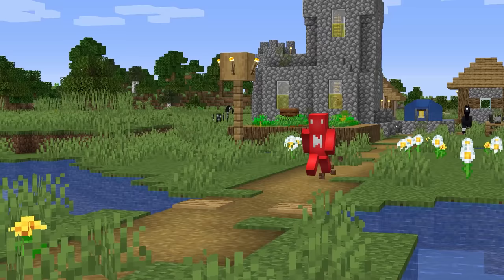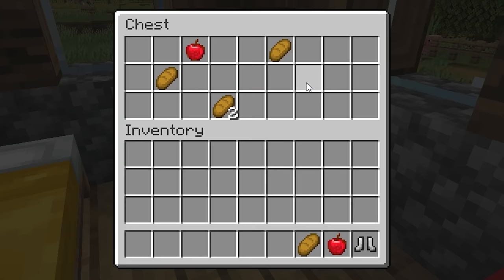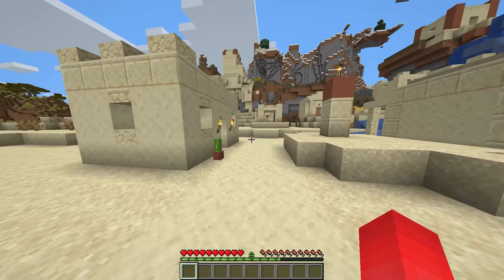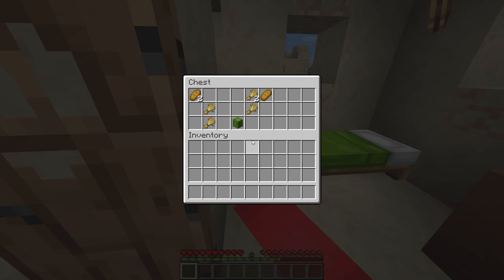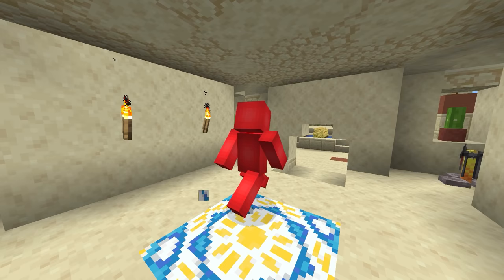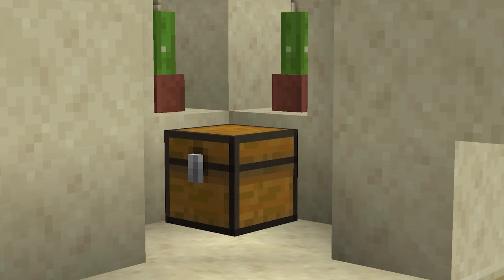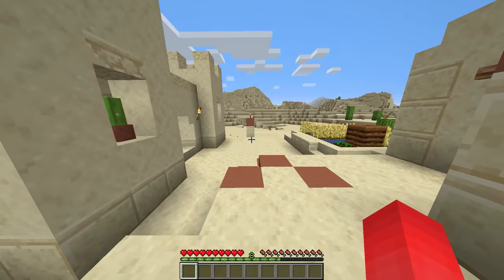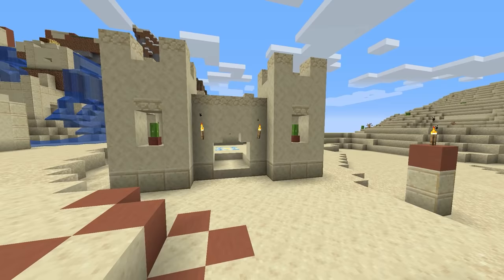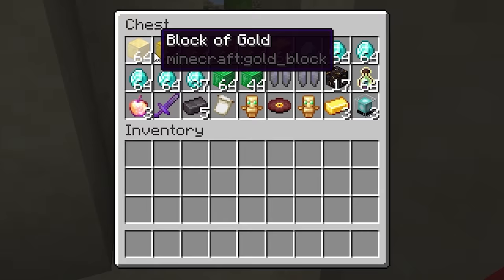Number seven: when you first find a village in Minecraft, your first instinct is to loot it. Most people would. While that almost guarantees that any repeat visitors are just going to find empty ransacked chests, you can use that to your advantage — especially in a village nearby the server spawn. No one's ever checking the chests after it's already been looted. So late-stage in the game, you can just hide your items there and no one's going to be any the wiser.